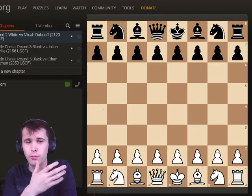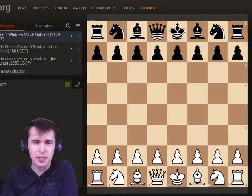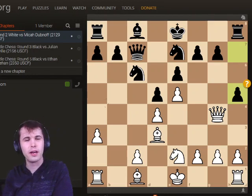Currently my rating is about 2150, and in my second round, after being beat by a Grandmaster, I played Micah Dubinov — a 2130 rated opponent — and we got this position. Feel free to pause the video. It's white to move. Try and find the best move.